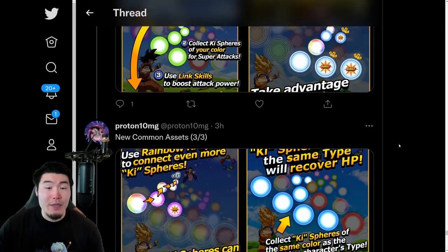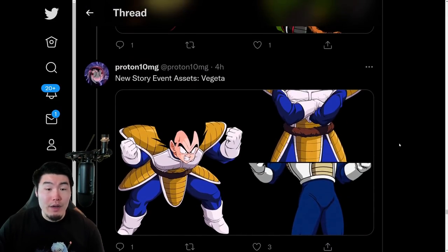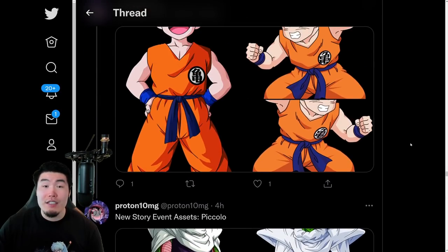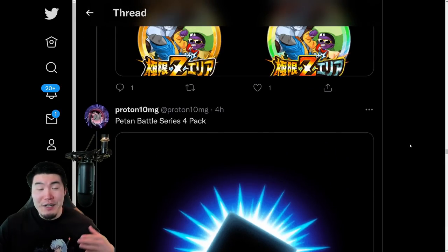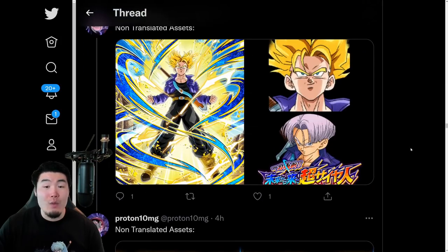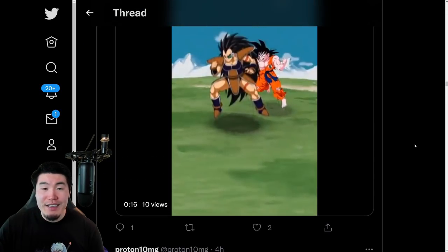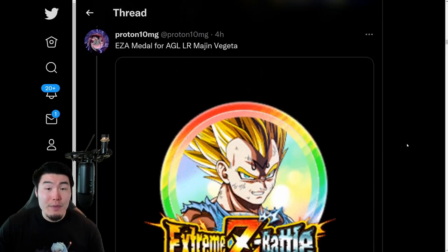So that's it — those were essentially all the assets from the data download. Version Z is officially here, and as I said, the game has changed. There are a lot of differences between pre-Version Z and post-Version Z, and most of them are for the better. I wish they would have focused on a few things people have been asking for, like putting the categories in alphabetical order and also updating the friend system, but hopefully those are coming in the near future.